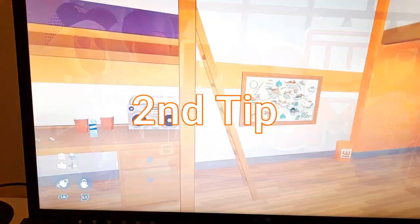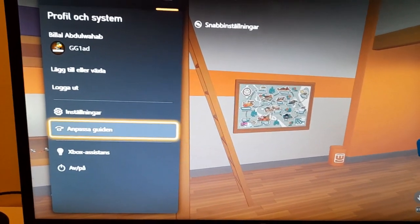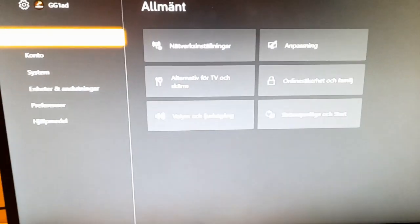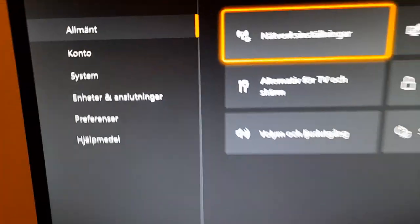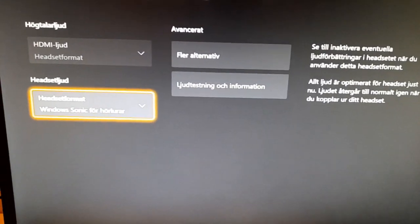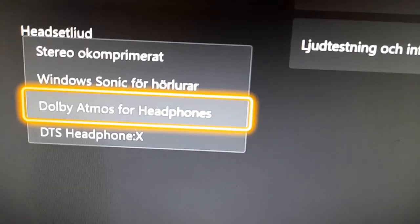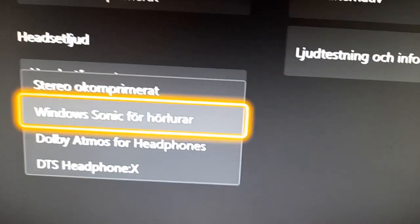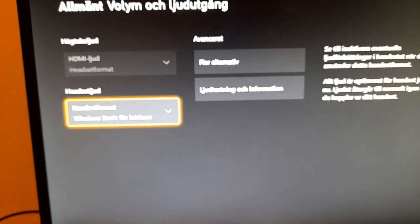I'm gonna show you how to do it in the settings — just go into settings like this. Then go to the first option. This is in Swedish but I'll explain: go to the first option, then go down to where you see the sound icon and press it. Then you'll come to this screen. I don't know which setting it was but I tried every one until it worked, so I hope that works for you guys.